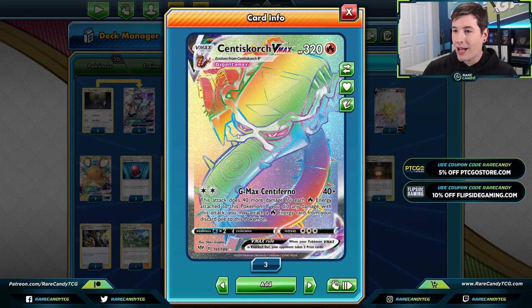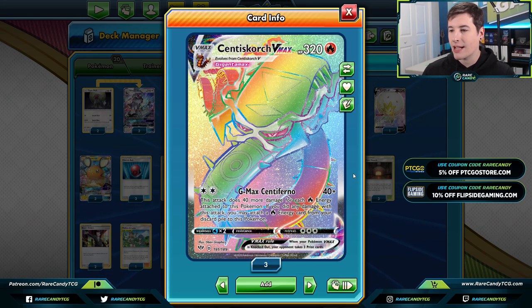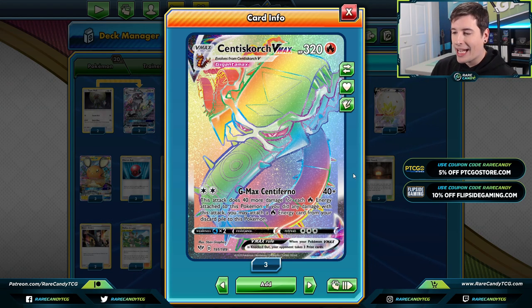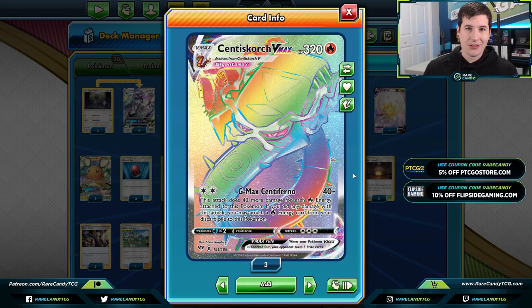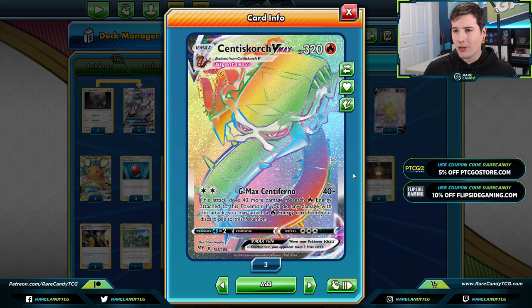Our patrons at patreon.com/RareCandyTCG have an even bigger discount code of their own. Hopping back into the actual deck — Centiskorch is a pretty strong card we got back in Darkness Ablaze that has seen decent success. It has the G-Max Centiferno attack: 40 plus 40 more for each fire energy attached, and if you did any damage with this attack, attach a fire energy from the discard to this Pokémon.